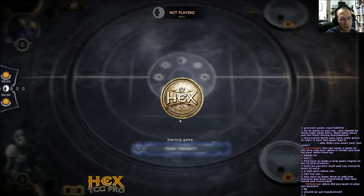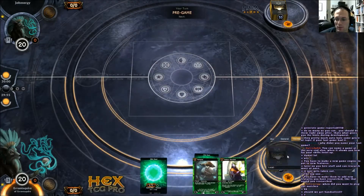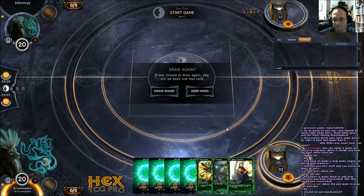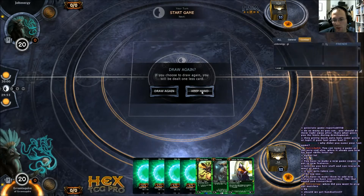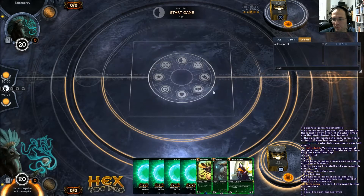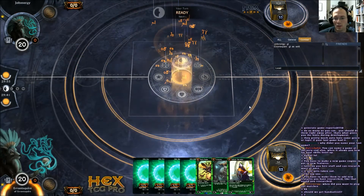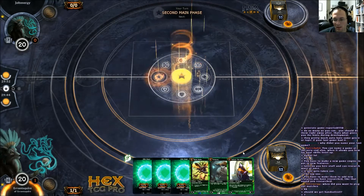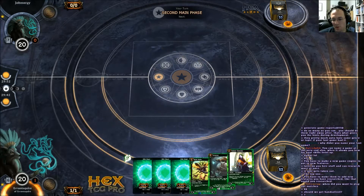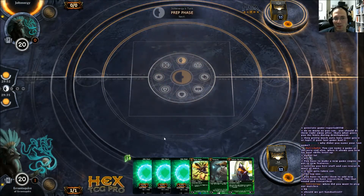I'm going to go ahead and shut off my left-hand screen. Ramp versus ramp again. This is a really slow hand for ramp versus ramp. Hopefully he doesn't have his turn one dork. I'm going to keep it. This may not be my game here as it stands because I've got turn three skirmisher, turn four 4-4 honeycap. A 4-4 honeycap versus ramp is not the greatest because he's going to have some big stuff.